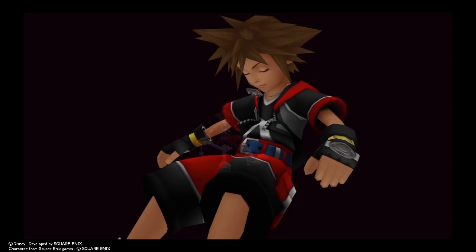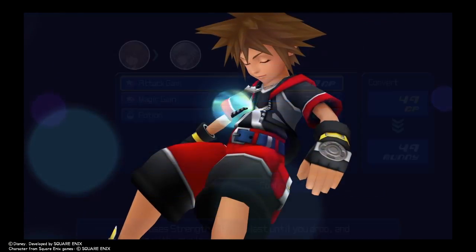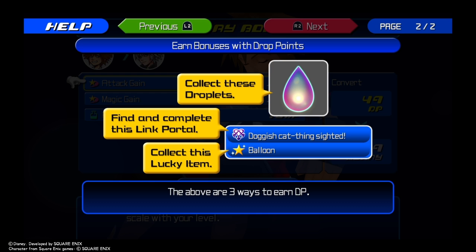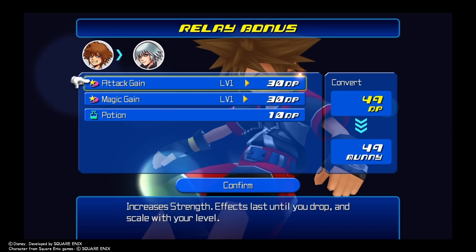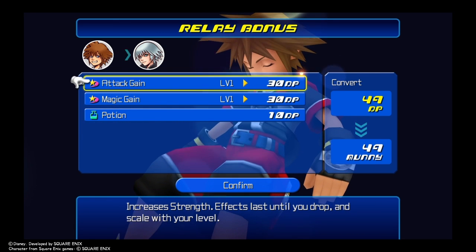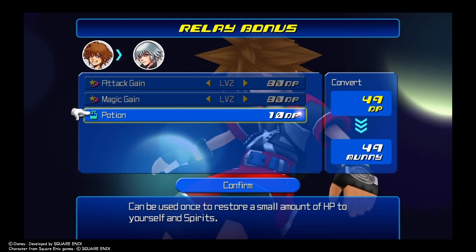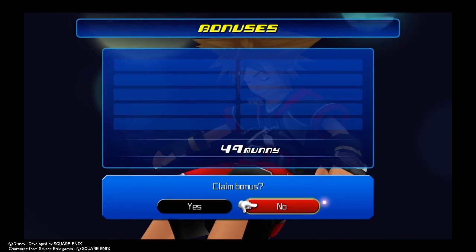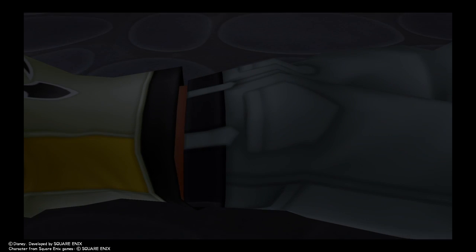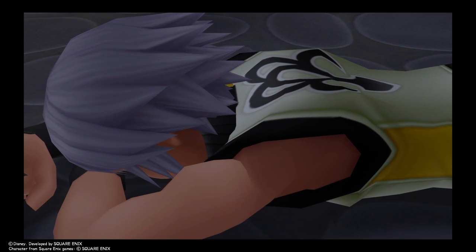We are actually going to Drop Sora and go back to Riku. When you drop, a screen appears where you can spend Drop Points to give the next character a bonus. We spend some Drop Points to increase Riku's stats, and we got a bonus for Riku. And now we are back with Riku.